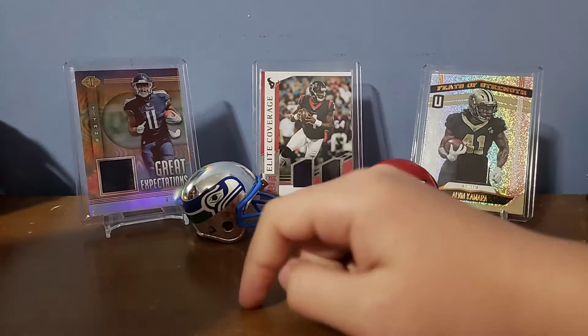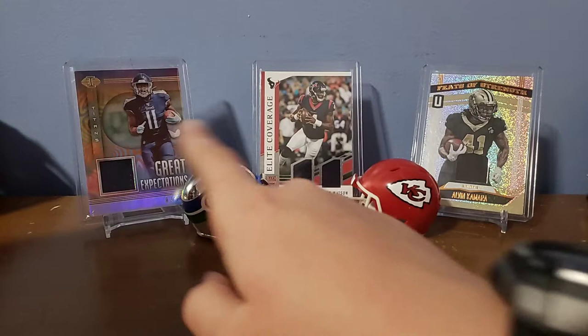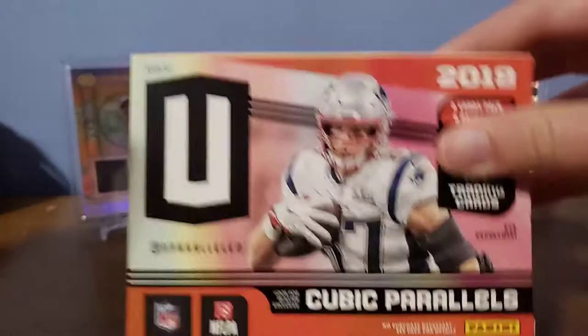I got a Deshaun Watson double patch — it's like velcro or something — an AJ Brown jersey card, and an Alvin Kamara jersey card. I picked those up at the card shop: that one for a buck, which is a steal, and these were each five bucks. We looked it up on Beckett and it's already worth like twelve, so it's a pretty good deal. My cousin's going to open his blaster box first.